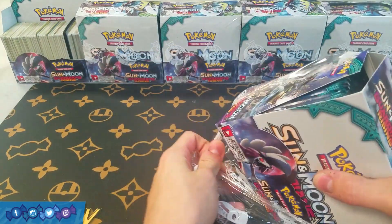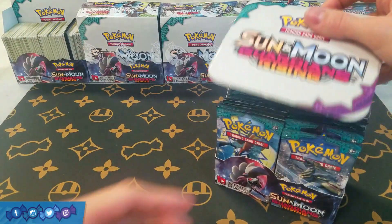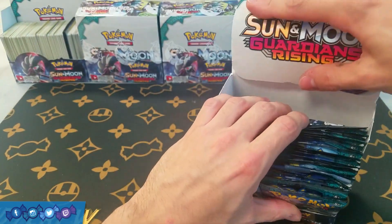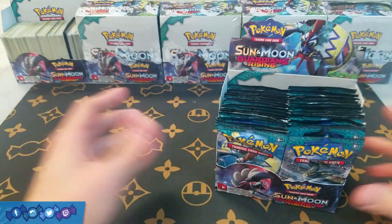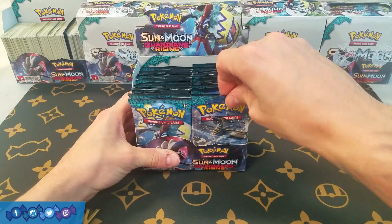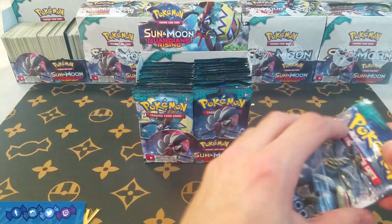You want to see the ultra rares, you want to see the good stuff. I don't want to talk about Murkrows or Vanillites. So it's kind of a win-win. Let's just get right into it — we're going to start with a Kommo-o pack.